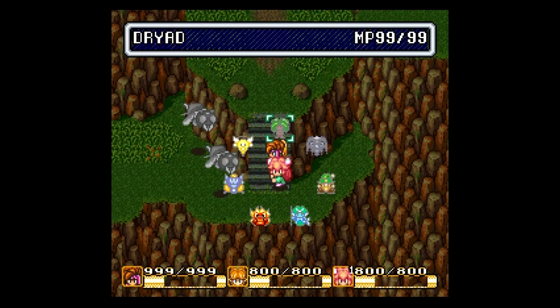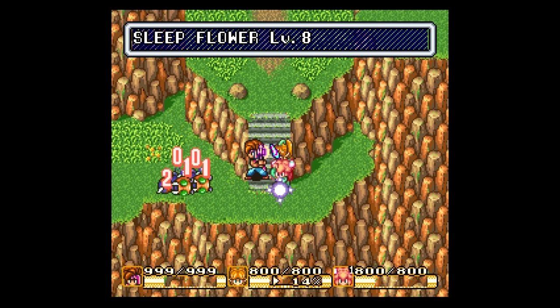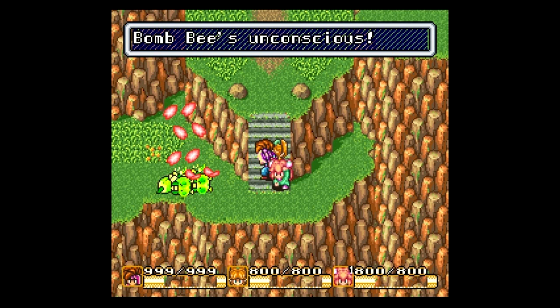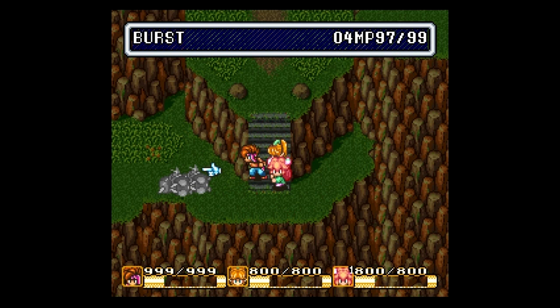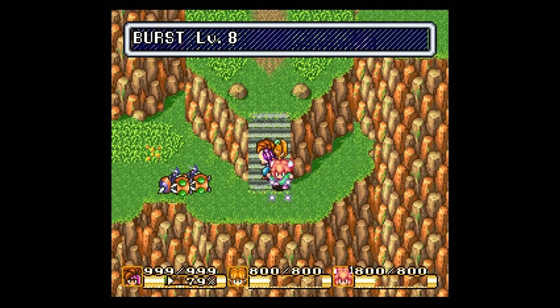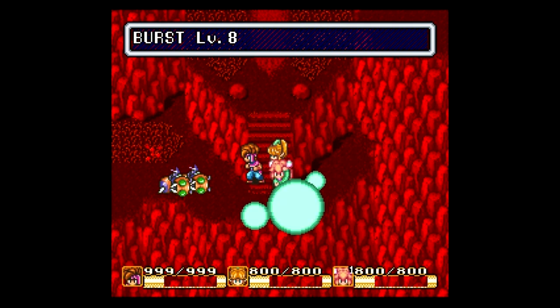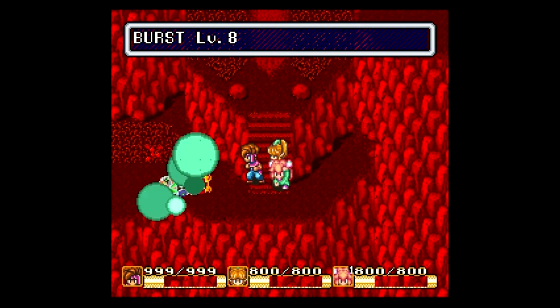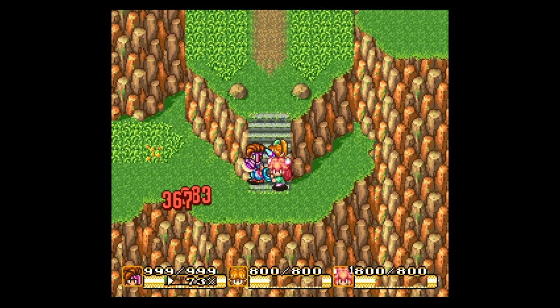Last but not least we have Dryad. Let's go ahead and put these guys to sleep, which of course is what Sleep Flower does — just a few more petals at a time. Now we can cast Burst, probably to death. As you can see, the whole screen changes and nobody can move anymore. This is how powerful Burst is. And down they go.